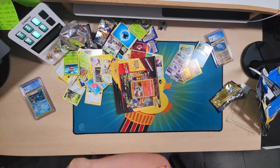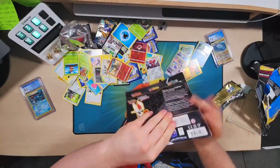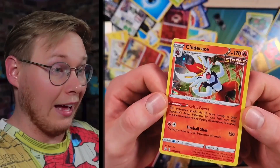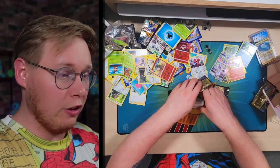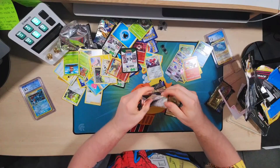Cinderace time. I hope Cinderace can do well, you know? Inteleon and Rillaboom have been absolutely incredible — I can't complain. There's the pin right there. That's Cinderace — that's a nice card. I don't know what that yellow dot is, but it's weird looking. The final three packs are here. Crown Zenith, don't fail me now. The last two boxes have been so good — how can you be bad?